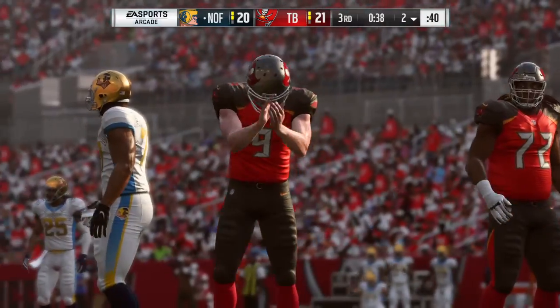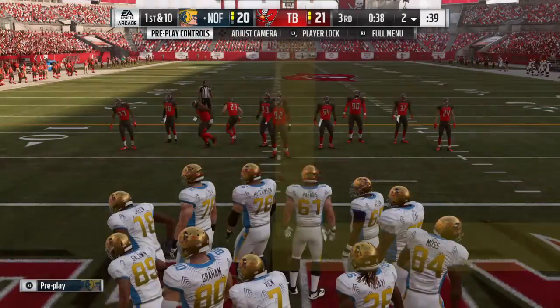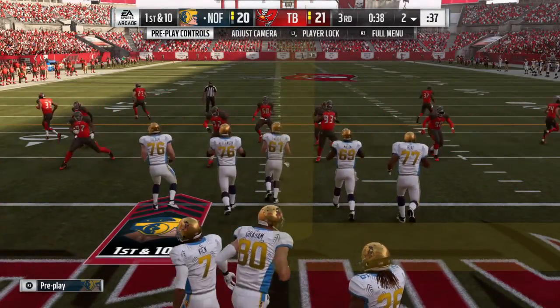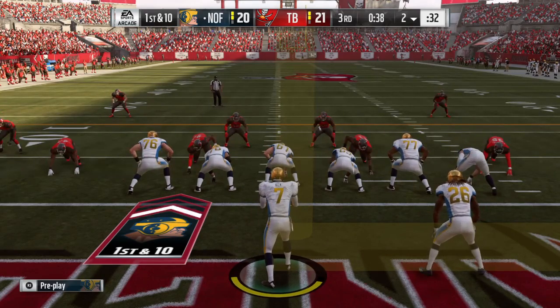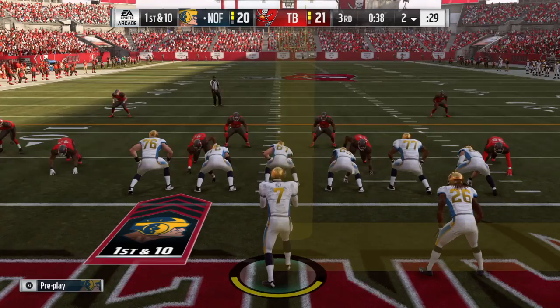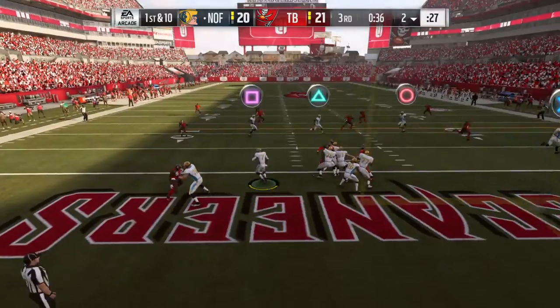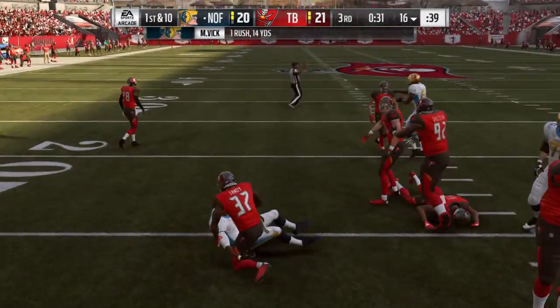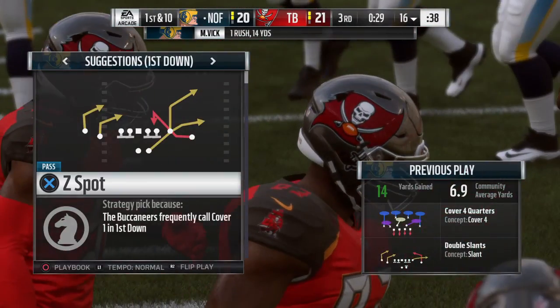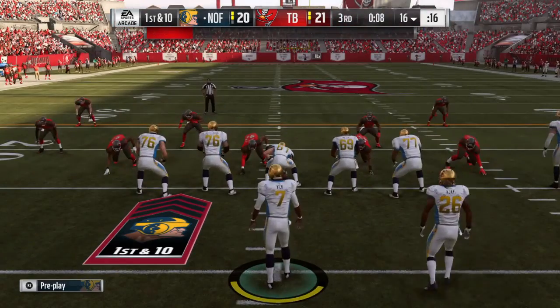What a play on special teams here — this is going to be down inside the five, all the way down at the two-yard line. Back onto the field comes the offense for the Madden Legends. For them, a touchdown their last go-around — obviously they'll be hoping to do that again. When you start plotting for this drive, you don't go away from what worked before, but you have to be prepared for wrinkles and counters because they'll make some adjustments. And they'll get him down up past the 15 — a gain of 14 and a first down.